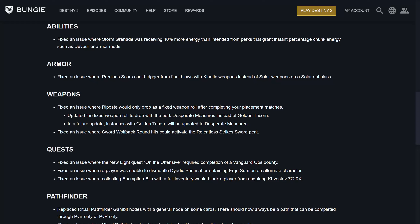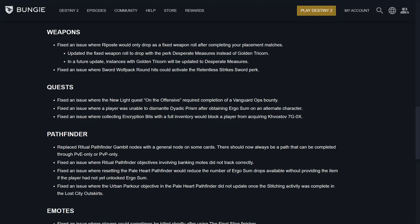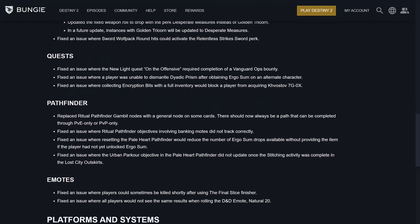For weapons, fixed an issue where a weapon would only drop as a fixed weapon roll after completing placement matches. Updated the fixed weapon roll to drop with the perk Desperate Measures instead of Golden Tricorn. In a future update, instances with Golden Tricorn will be updated to Desperate Measures. Fixed an issue where the sword wolf pack round hits could activate the Relentless Strike sword perk for Ergo Sum.